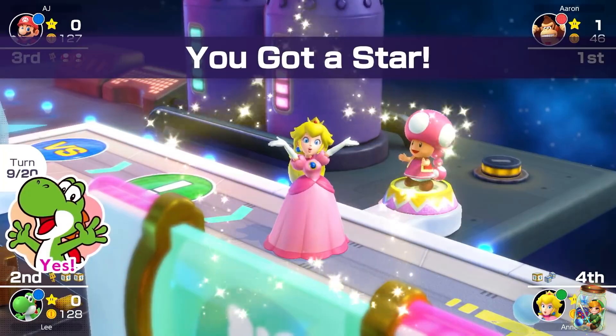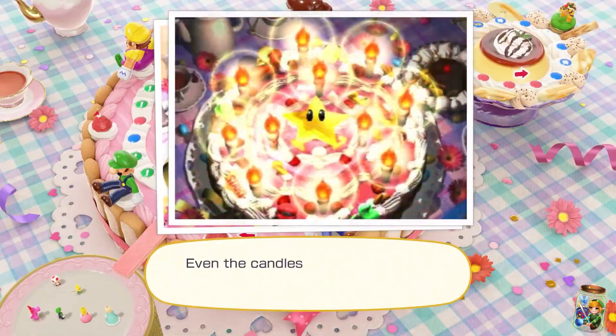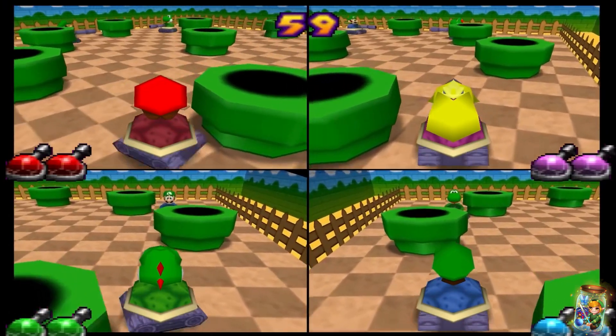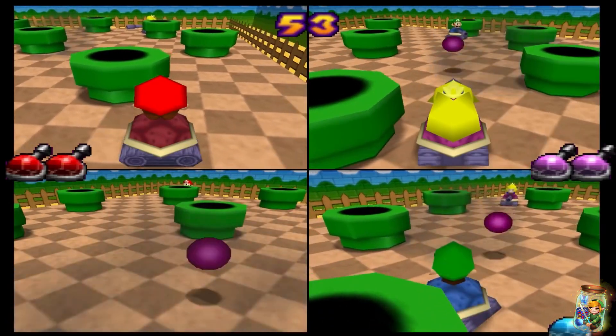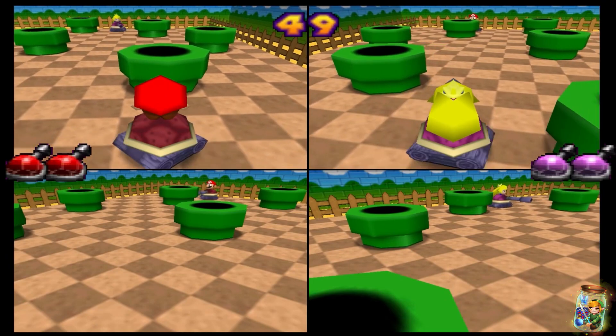The first minigame, based on this blue cannon icon, I believe has been confirmed for Superstars is Shell Shocked from Mario Party 2. Shell Shocked is a 4-player minigame where players attempt to knock out the rest of the players by shooting cannonballs with Koopa tanks — the tanks are assembled from Koopa shells. It's a really cool concept; I really enjoyed this minigame when I was younger, always a good laugh on the 3 different stages available.